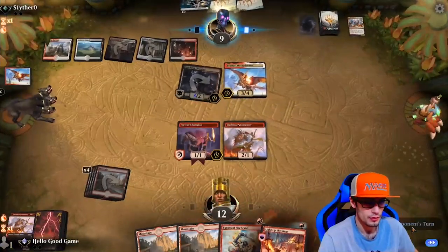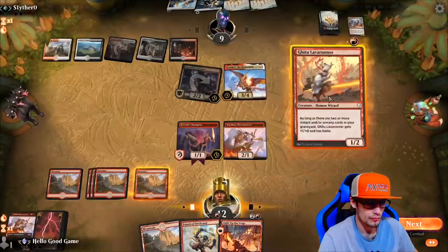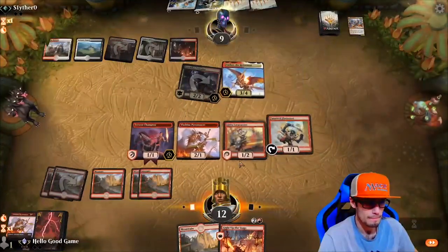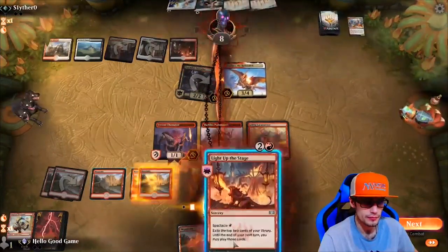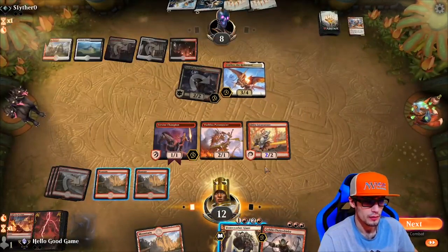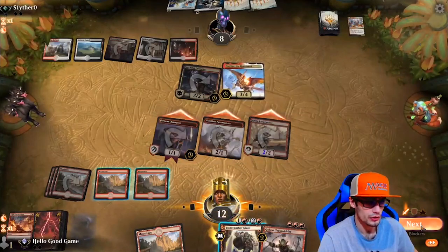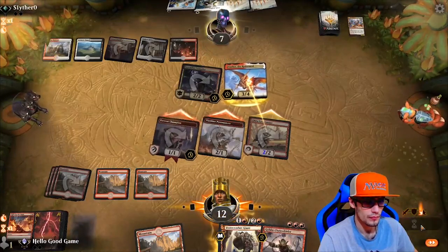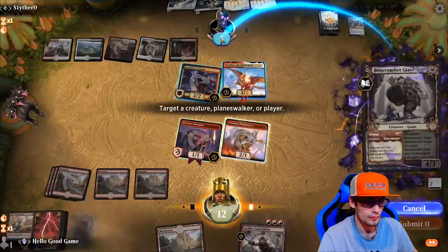No blocks for us. Remember we only have to get him down to eight damage. We trigger our Light Up the Stage with two mana — main Whirler is quite nice. But we know he's got Gods Willing in the pocket, so let's try to aggro him out before he can kill us. Toss that on his person.